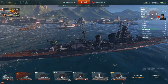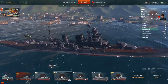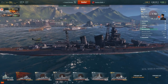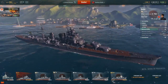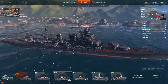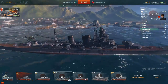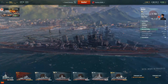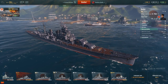Maneuverability is 66 out of 100, with a maximum speed of 34 knots — pretty good for a cruiser. The circle radius is 870 meters, which is pretty terrible, similar to battleships of this tier. However, it does have a quick rudder shift time of 8.5 seconds, which makes up for the poor circle radius and allows the ship to dodge shells quite quickly. I like to use the 34 knots max speed to kite enemies and keep them at my maximum gun distance of 15 kilometers.